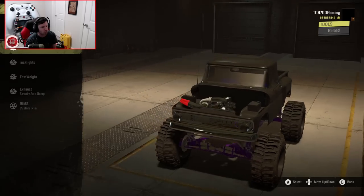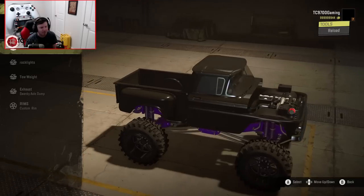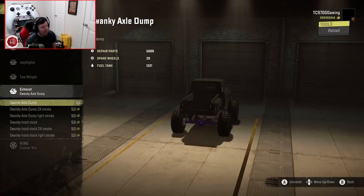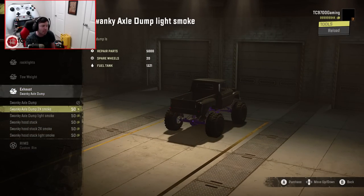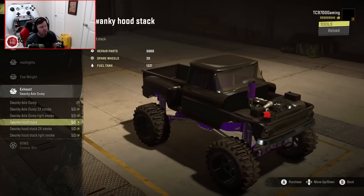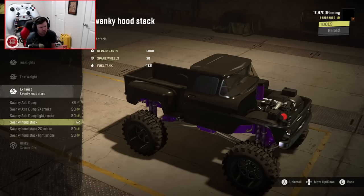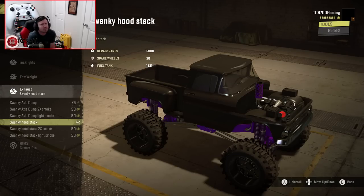The hood is fully removable to reveal that turbo cat engine. One of the coolest things about this mod is that you can actually redirect the downpipe that comes off of the turbo — you can clock it and turn it into an uppipe. You go down to the exhaust options, choose the axle dump with light smoke or double smoke, or switch it to the hood stack. The hood stack takes that downpipe, turns it into an uppipe with a custom exhaust tip literally welded to the top. These are Need for Speed-style customization options where you can route the exhaust in different ways, but in an off-road game. Why are we not funding this?